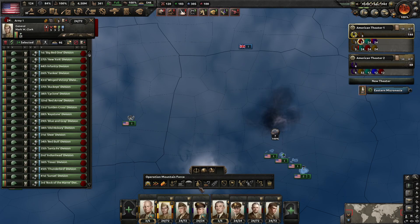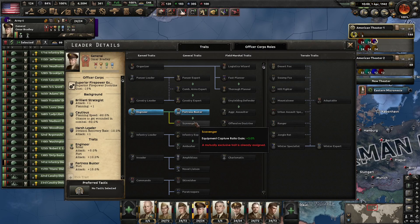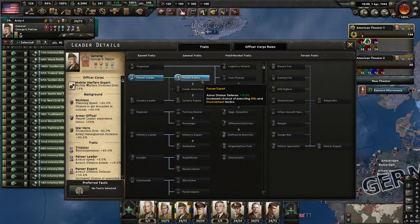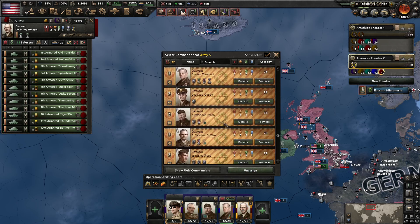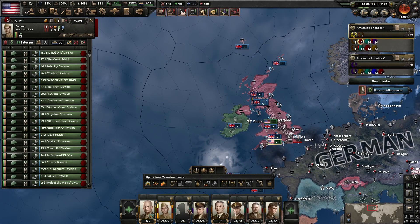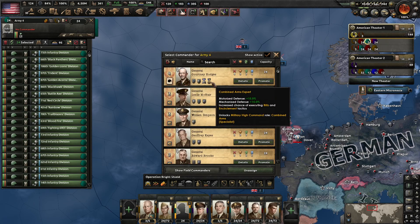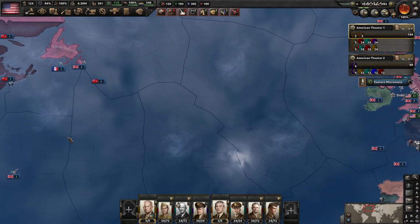I think I gave Bradley... No. Patton — Patton's my armor leader. So actually I'm going to put this army under the command of Patton, and then I'm going to put this army under the command of Hodges for now. And then we'll go on later.